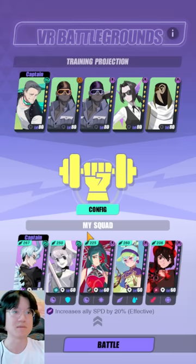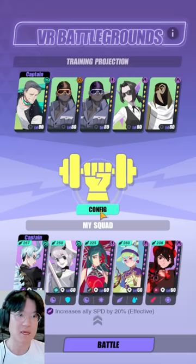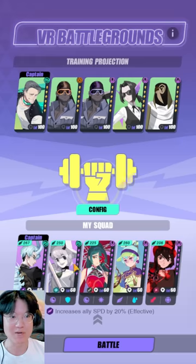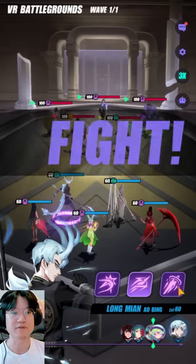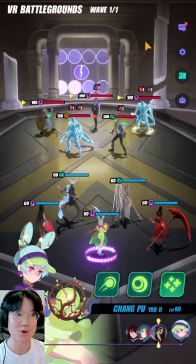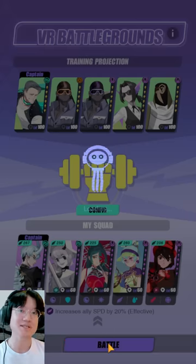That speed lead helps you lap some enemies. For example, with level 80 enemies you couldn't outspeed the black twin without it, but now with the speed lead you can fight something harder. At level 100 enemies with 252 speed, your espers are generally fast enough — Long Mian being faster means you could start with an instant freeze and potentially complete the run. If this were a spatial or temporal tower floor and you needed that early freeze, you can always just restart for free; it costs nothing at all.